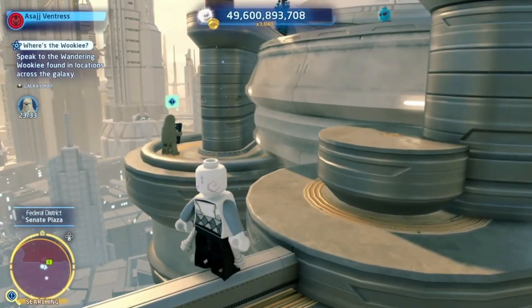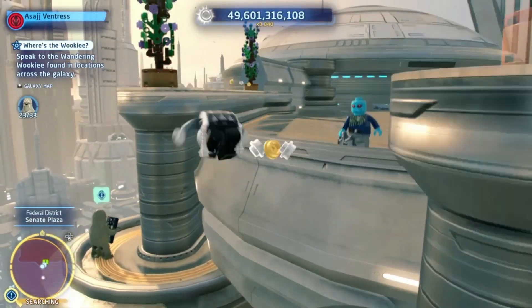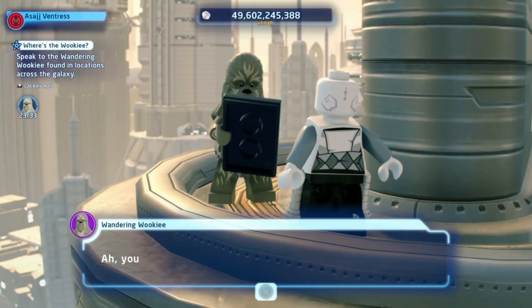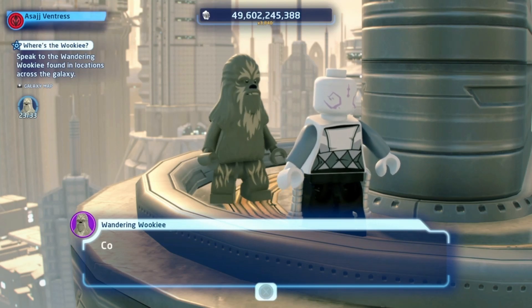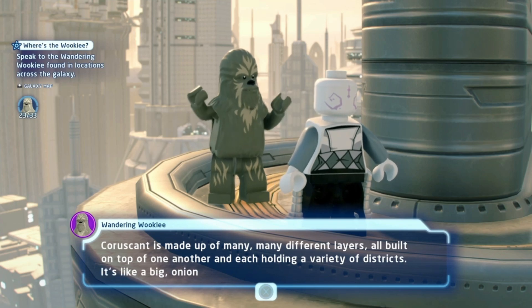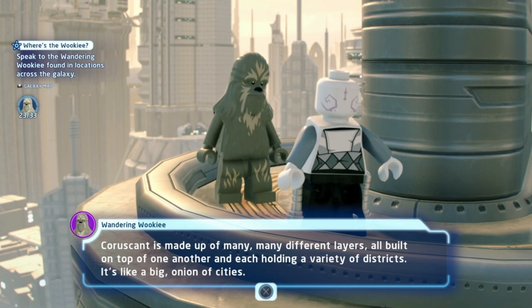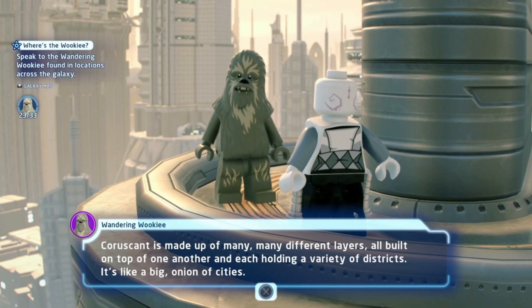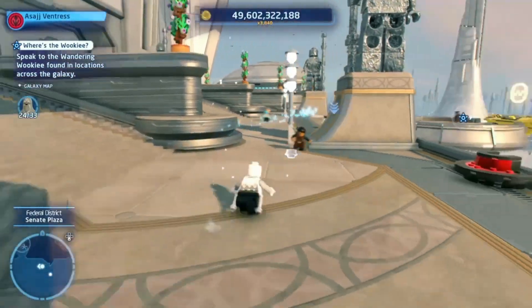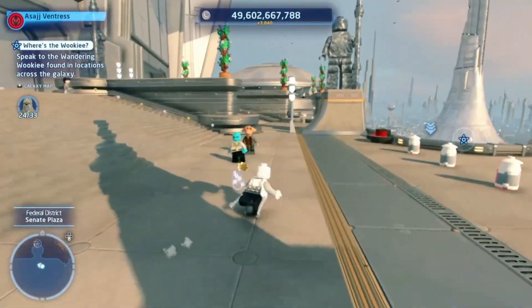There he is! I thought it'd be either here or the Jedi Temple. 'Ah, you found me! Coruscant is made up of many, many different layers, all built on top of one another, each holding a variety of districts. It's a big onion of cities.' Probably not how I would describe it, but I guess you can.